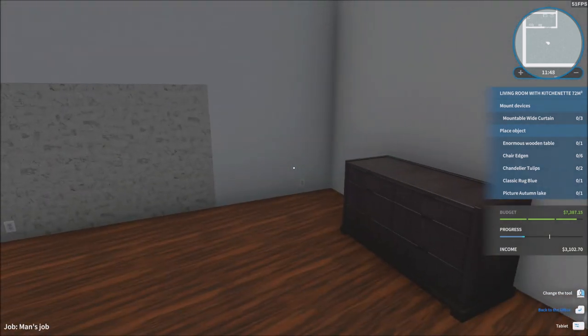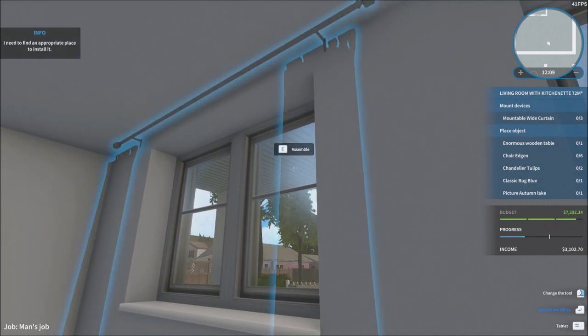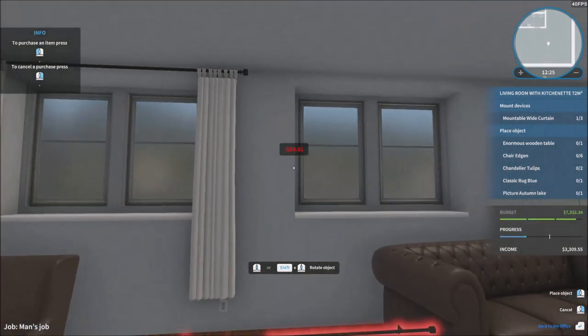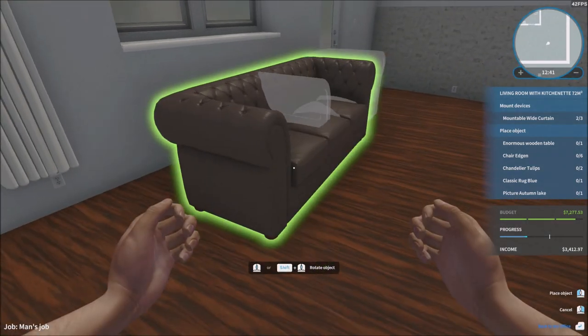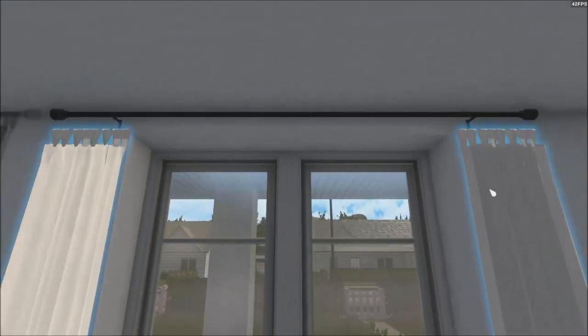Mountable white curtain - let's figure that out. I'm not sure which room they want me to put these in. I'm just going to equip them and see if that's where they want it, because I don't want to waste money like I did for the other one. Yeah, that's where they wanted me to put it. Now that we know, let's put these curtains in there. It doesn't seem like we're going to be in too much trouble for the money. There are three curtains - really big ones too.